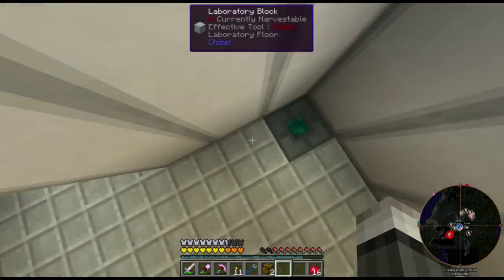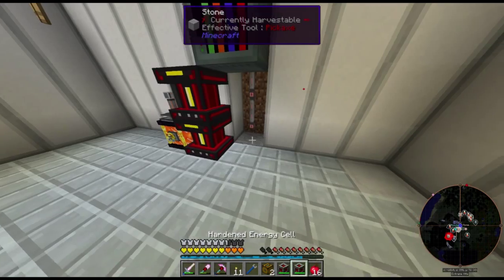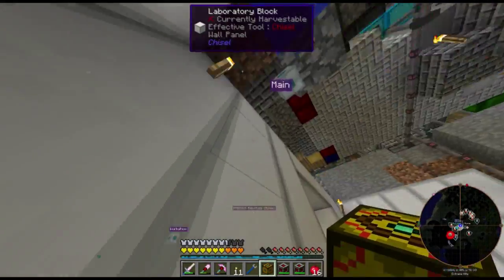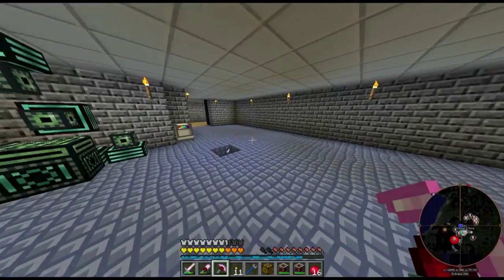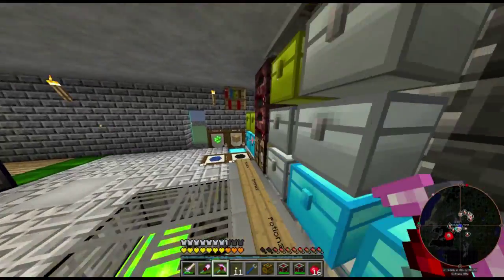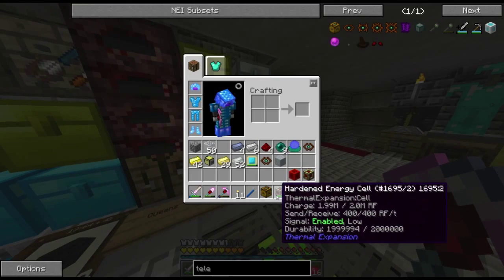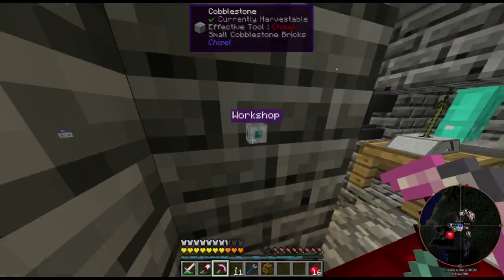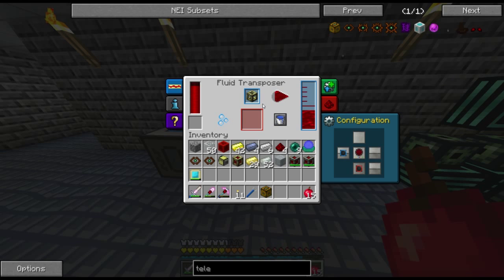What we want to do is go down to the power room and put one of these teleposers right here. I'm going to grab these full cells over here. I need one more block. And almost done — shablam. Now we can go back and put them together.